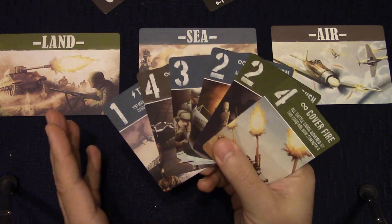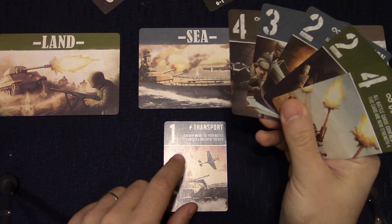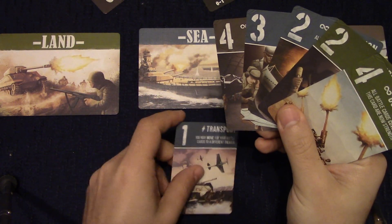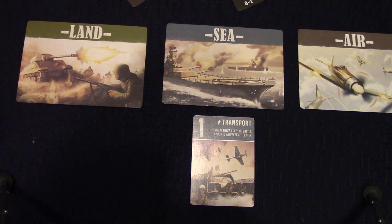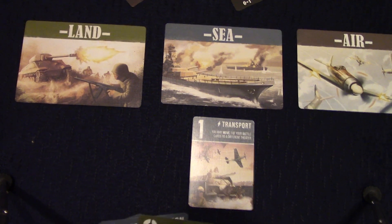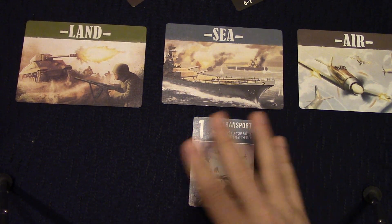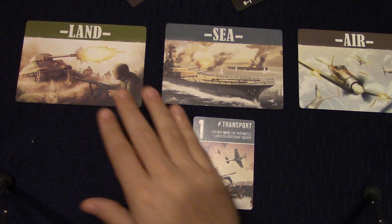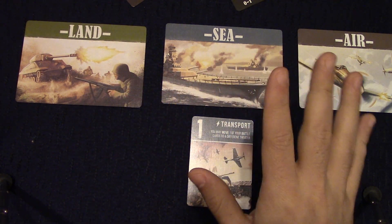The very basic aspect of the game is you want to take a card and play it down in a deployment area. So I'm going to take a matching color card and stick it in that zone. You just take turns playing one card at a time. After all six cards are played, you tally up who's got the most points in each area. The person with the most combat points per zone wins that zone.